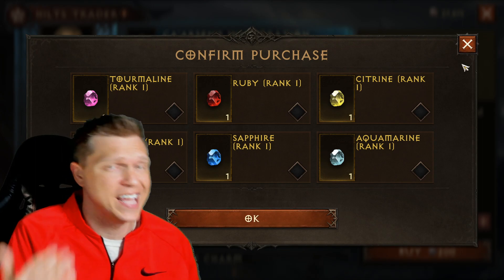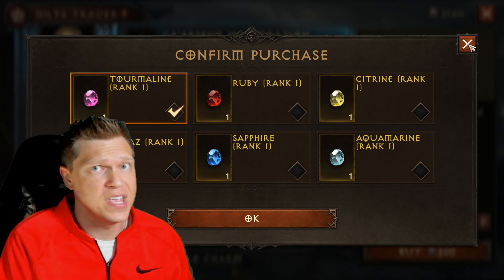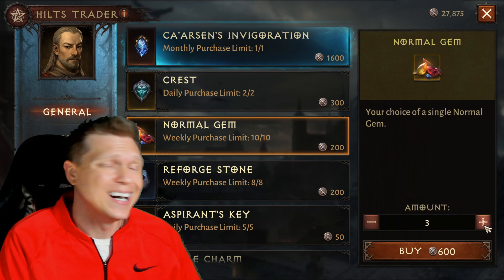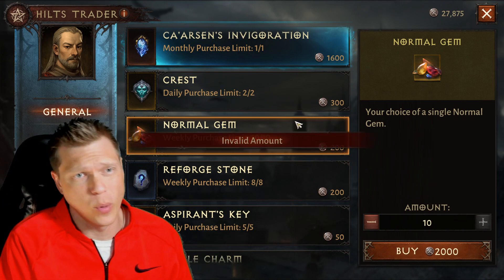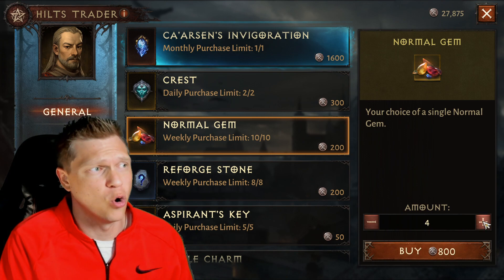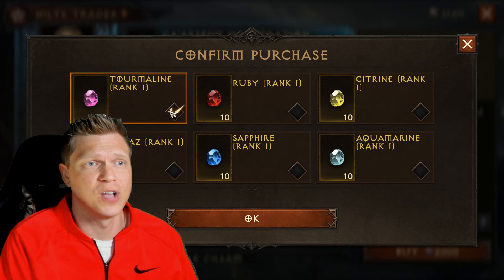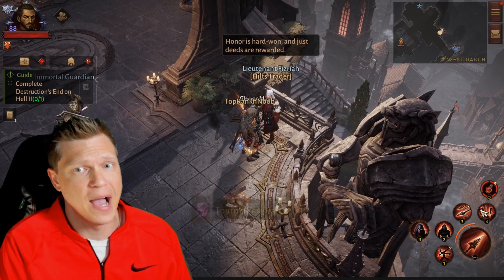This is a no-brainer — you always want to pick the one that deals damage for your class. For me I am a Demon Hunter, so very easily I'm going to pop those tourmalines that I can use to progress on my account. I've got a decent amount of hilts, not the worst thing to go ahead and max this out and get me some tourmalines to be able to build up slowly over the course of time to level up my DH.